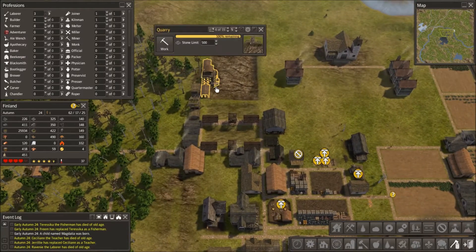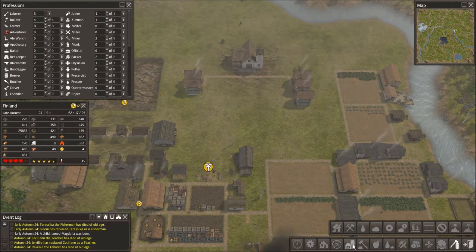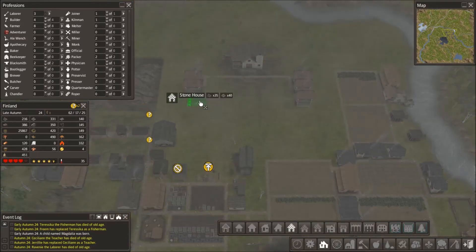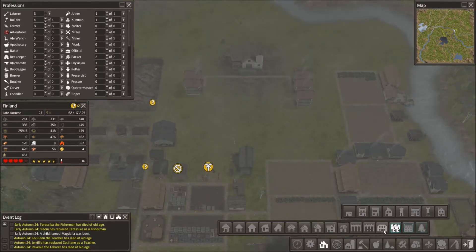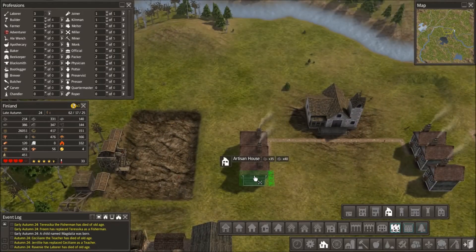I want to get started on some decorating soon. So, that's done. Let's get this one building, and then let's get a house building. And then I'm going to add another lumber mill. Wrong house - I want an artisan house. I am going to add another lumber mill.